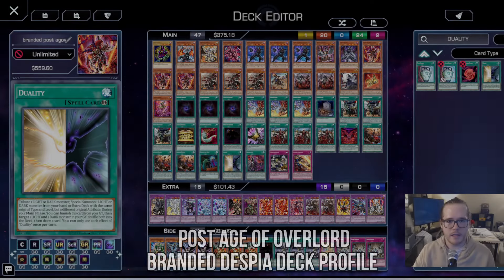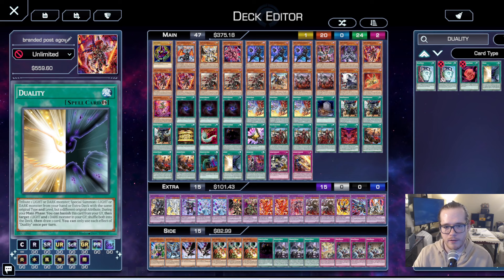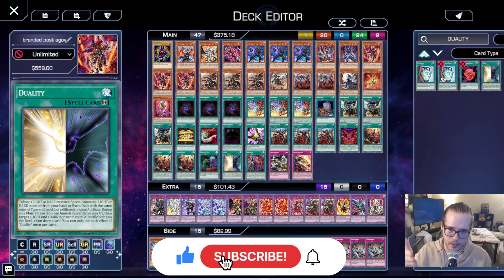Hey, what's up guys, it's MadGamesGX here and we're here with the long-awaited post-AGOV Branded Despia deck profile that I've been cooking up the last few weeks. This deck is going to have issues with Pearly, Unchained, Tier Lament, and obviously the best contender now, Rescue Ace. However, I think I've made a build that's going to really smash the meta. It didn't get any new support in AGOV.